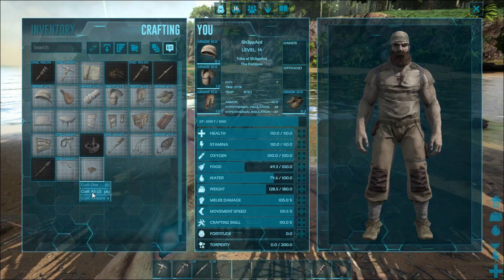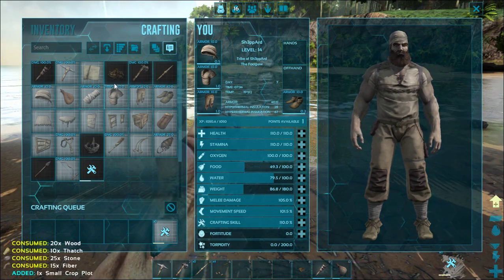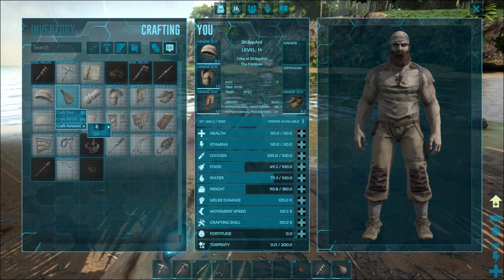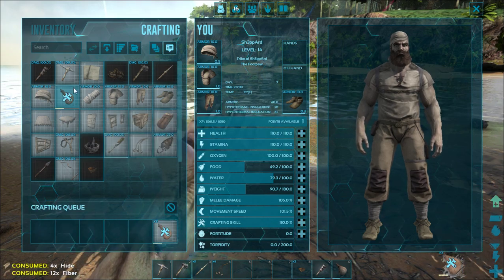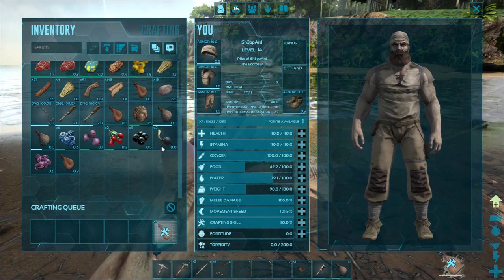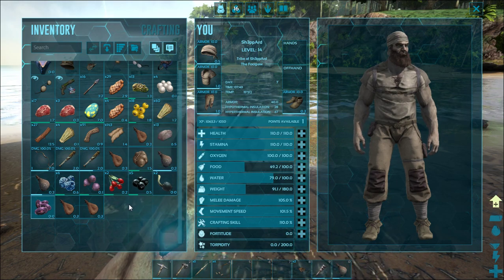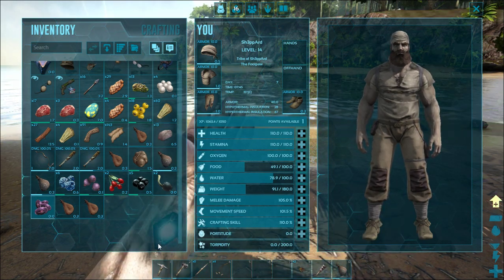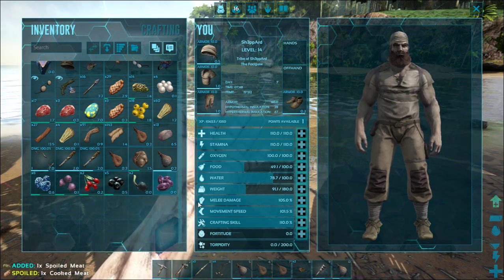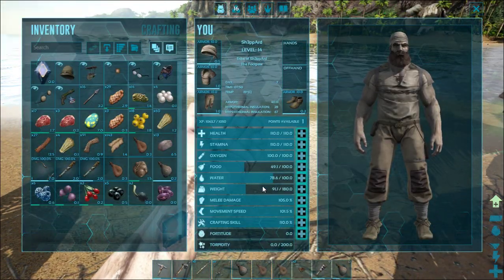We are going to build two of these little crop plots — one for mejoberries, one for narco berries. We're also going to make a couple of water skins; we don't need nine, four should do. I have a couple in my inventory already so I'm just going to make two more. Let's place them and get this level-up out of the way, adding that to carry weight.